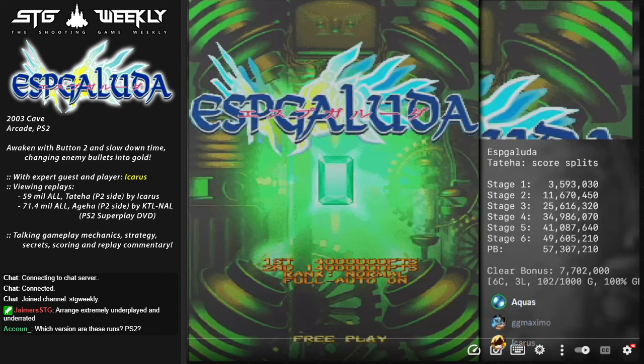There's a quick question from chat - I assume you're playing from MAME? This is the PS2 version. The Superplays were on the arcade version. And then we are going to look at KTL Nil's Agaha run after Icarus's - so that's what we've got going on here.